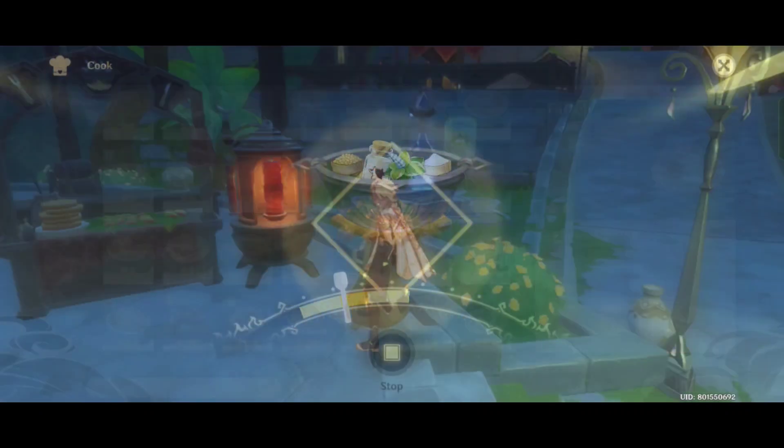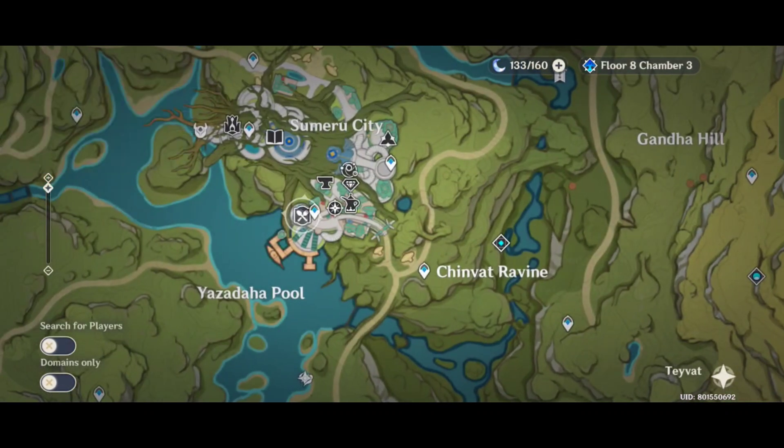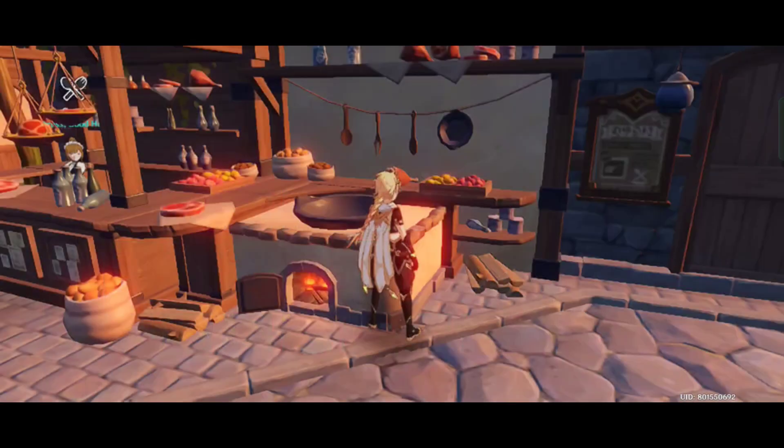Step 2: Make Kawhi's special dish, Vaat Tay. You can get the recipe from Lambad in Sumeru. If you don't have access to Sumeru, you can make any soup or food that contains cream or cheese.